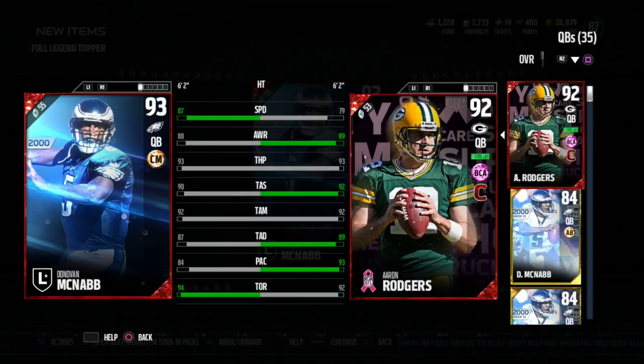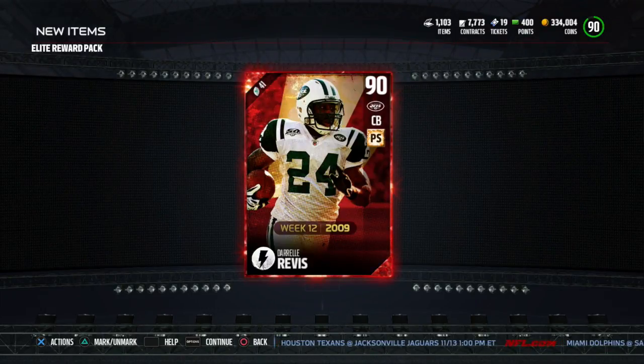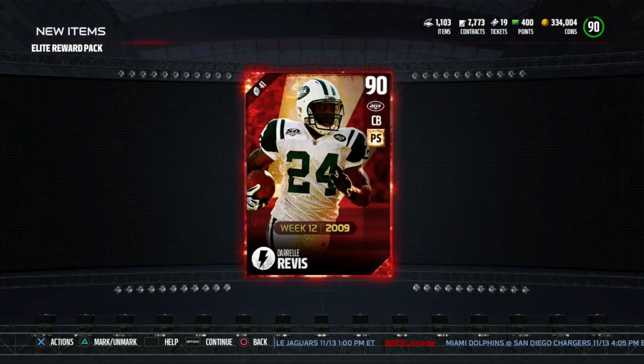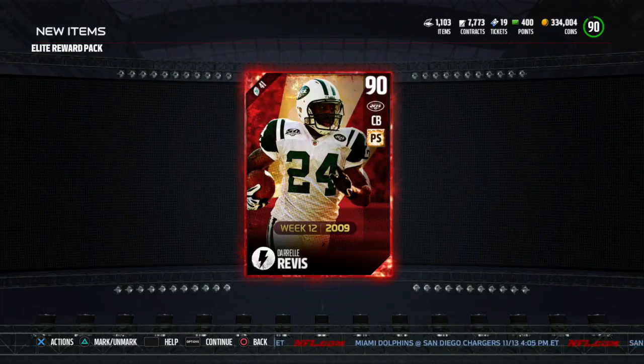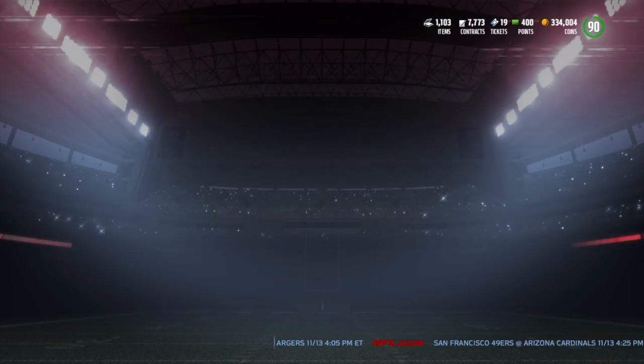I'm going to show you guys real quick the pull I got after. I got a 90 overall flashback Darrelle Revis — great pull right there. I actually got him from an elite reward pack, which you get by putting in 5 87-overall non-auctionable or non-tradable cards. I just put in like 5 heroes I don't use, and you get an 88 overall or higher. It's not guaranteed to be this good — this was just an amazing pull. I did it again and got an 88 Rashad Jones that goes for 12k. So this was just a really crazy lucky pull that helped me fill out my roster. I'll show you guys a roster update in the next video — make sure to like and subscribe for more, and I will see you guys next time.